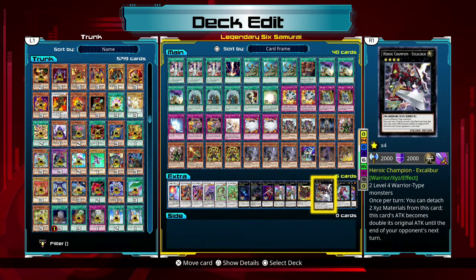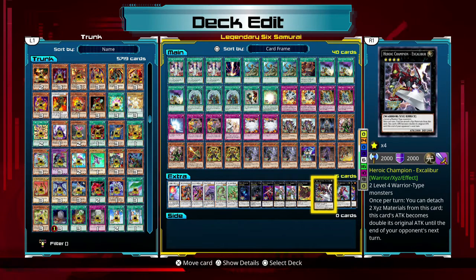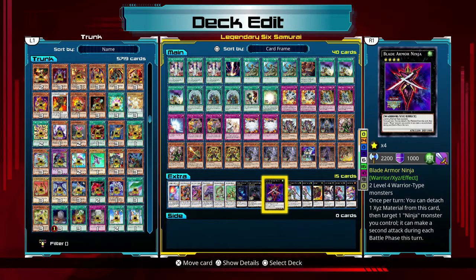And then in conjunction with him — Excalibur. That allows me to potentially OTK — you saw it against Zork. That was what I was aiming for: if I have Shien and four level 4 dudes on the field with only one defensive guy on the board, I XYZ Blade Armor Ninja, then XYZ Excalibur, have Shien kill the defensive mode guy, trigger Excalibur's effect so his attack becomes double — 4,000 — then detach an XYZ material from Blade Armor Ninja so he attacks twice for another 4,400. That's potentially 8,400 damage right there. Very situational, but very devastating.